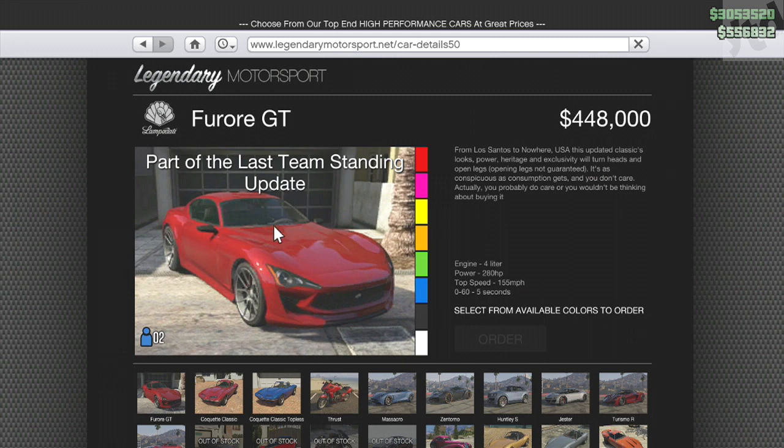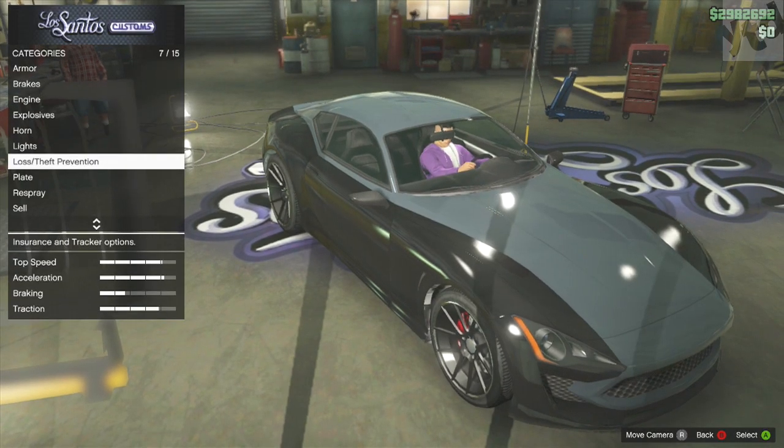First up, let's talk about the vehicles. If you head on over to Legendary Motorsport, you're going to see a new vehicle here, the Fuhrer GT, and it's going to run you $448k. Is it worth it? Let's find out.